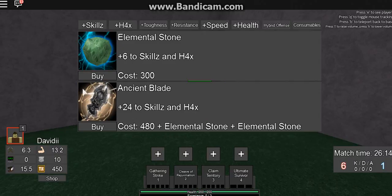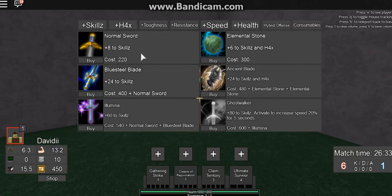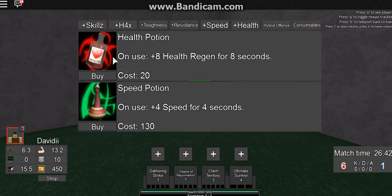Hybrid offense — here's the best explanation. I don't know all the characters, but I'm pretty sure they're only one damage type. These are absolutely worthless. It's 300 gold for the elemental stuff, but I can get the normal sword for 80 gold less, which is two physical damage better, and with that extra gold I can buy health potions.